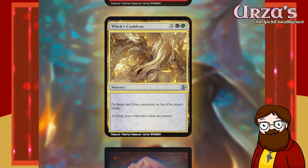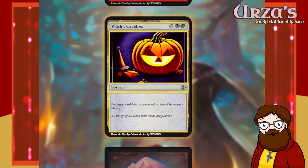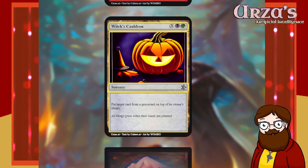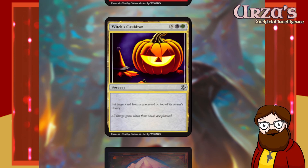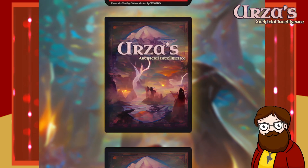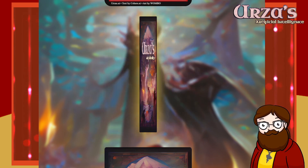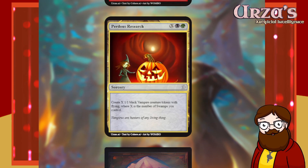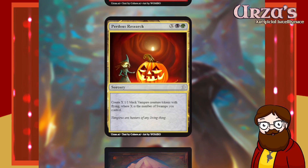Witch's Cauldron — X, Black, Green sorcery. Put target card from a graveyard on top of its owner's library. Doesn't use the X, so vetoing it. Perilous Research — X, Black, Green sorcery. Create X 1/1 black vampire creature tokens with flying, where X is the number of swamps you control.